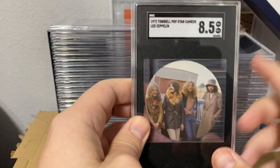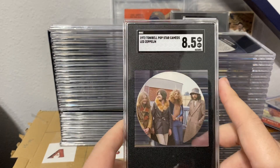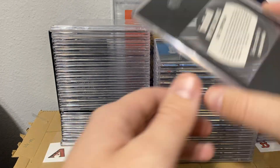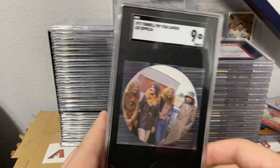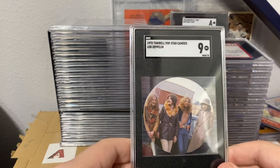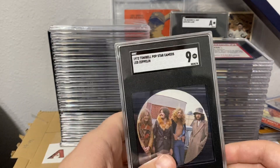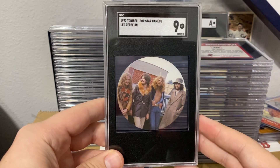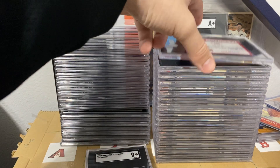I know these rounded cards are a little bit different in how they grade them, and their sub-grades are kind of interesting on these. The other one I sent in — you can see the back on this one — ended up getting a nine. I think I'm going to keep both of these for now. Eventually I want to get a ten. I already have the 1970 in a PSA 10, so it'd be nice to get some higher grades.